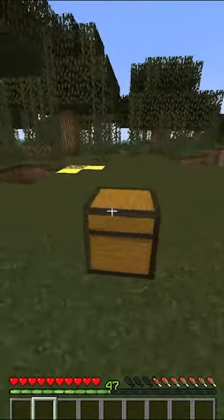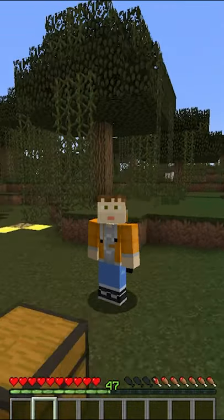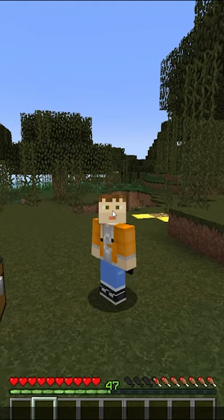Anyone who walks up to this spot will not be able to take the items out of this chest. You have to remember to set your home, so just do that by typing slash set home.